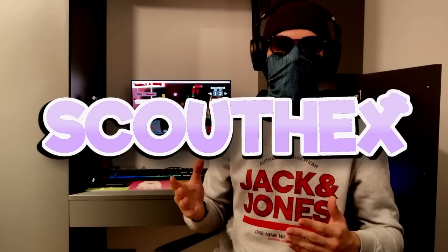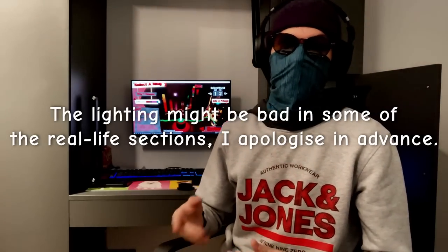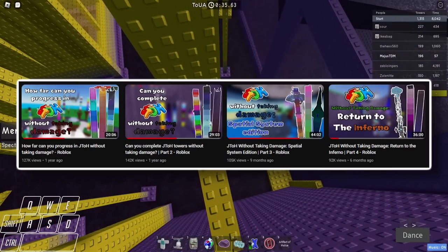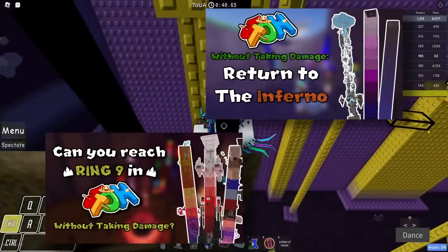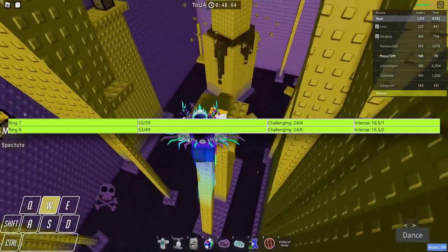What's up, my Jeyto no-damage enthusiasts? This is part 2 squared plus 1. I'm sure you've gotten the hang of the series by now, and if you haven't, I'd recommend you re-go through parts 1 through 4. This is the fifth part of my Jeyto without taking damage journey. Today we'll be taking a look at Ring 7 and Ring 8. I thought it would be better to do two episodes in the Great Inferno since we're pretty close to finishing it. Last time we left off with 53 tower points, which allows us to access both areas I'll be talking about in this video.